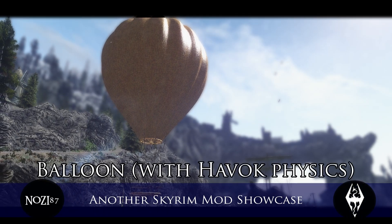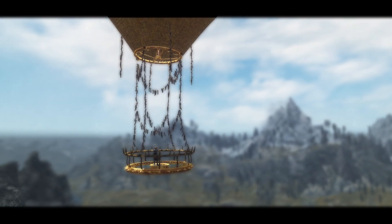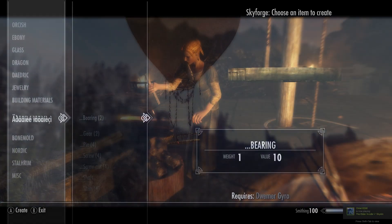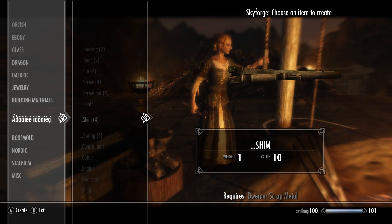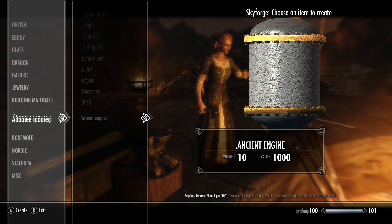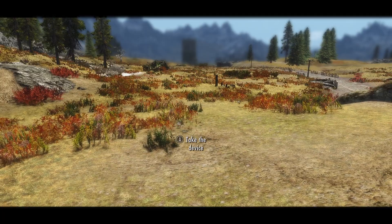Hi guys and welcome to another Skyrim mod showcase where we're going to take a look at the balloon mod with Havok Physics. The mod adds a flyable balloon to the game with a slight mini quest. To get things started you'll have to head to the Skyforge where you'll be able to craft all the necessary parts. Most of them require Dwemer items so I suggest you head off to your nearest ruin and collect the necessary materials. The main piece of kit that you're going to need is the Ancient Engine, which will spawn in the balloon and give you several options for it.